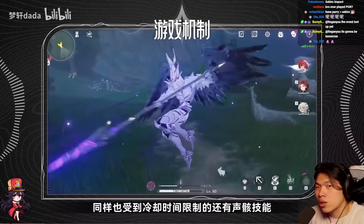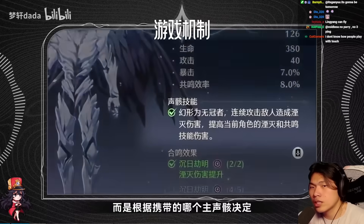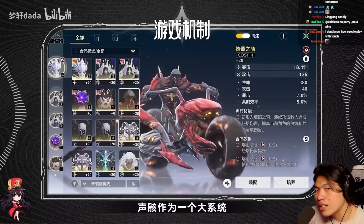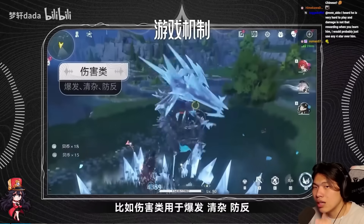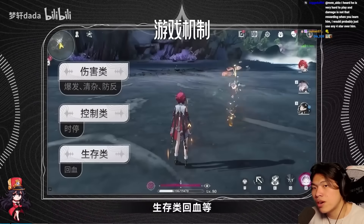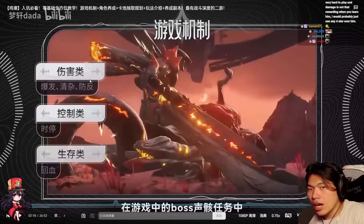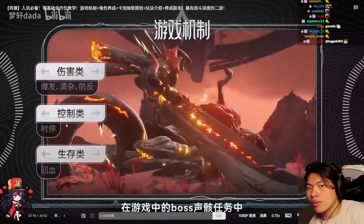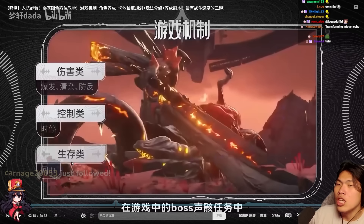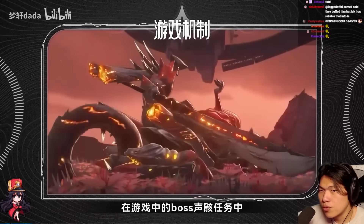There are also echoes — you can transform into a giant echo. This is dependent on your main echo equipped to your character. If you've played Sekiro, Breath of the Wild, or Genshin, you won't be too unfamiliar with the type of combat here. There are different types of echoes: damaging echoes dealing AoE damage, control echoes like time stop, and sustain echoes that regenerate health. Different echoes have different uses, just like different units have different roles. Between echoes and characters, there's a very high degree of customization.